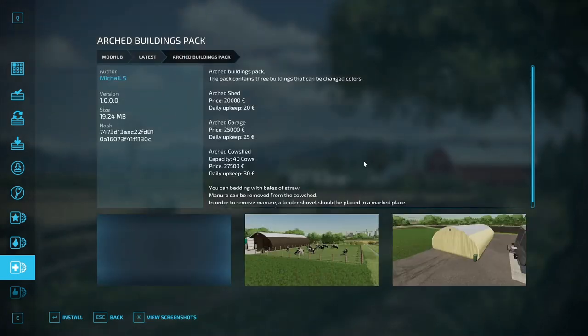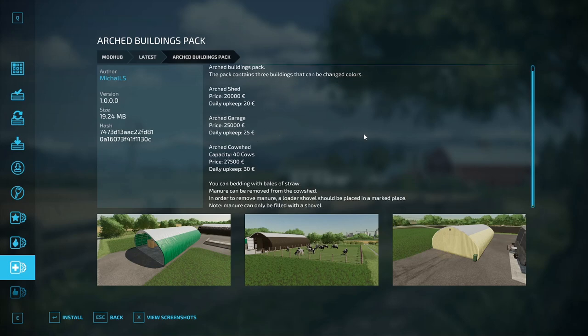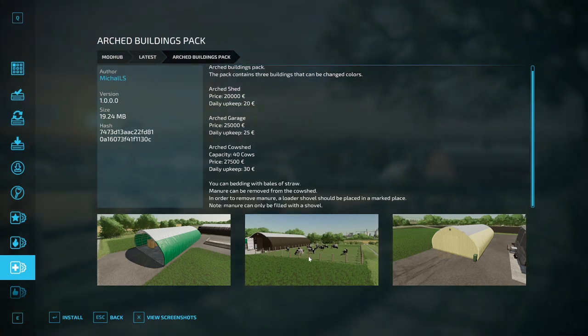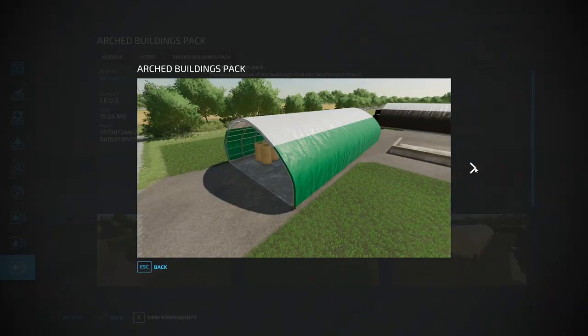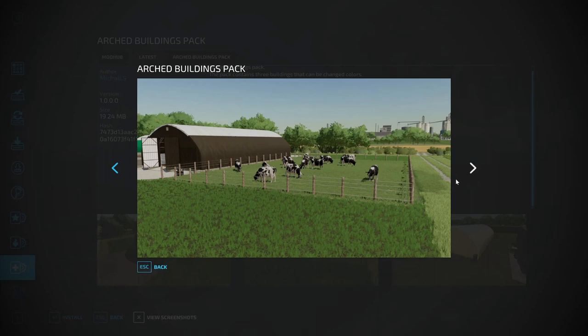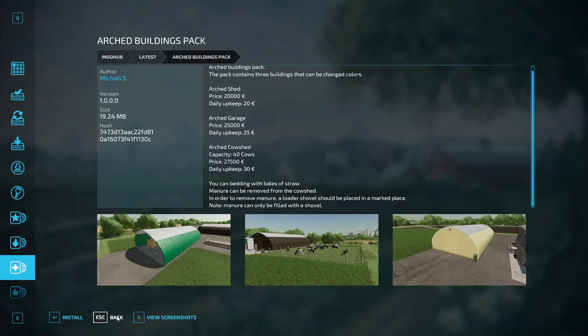Then we have the Arched Buildings Pack by Michael LS. The pack contains three buildings with changeable colors. The arched shed costs $20,000 with $20 daily upkeep. The arched garage costs $25,000 with $25 upkeep. The arched cow shed holds 40 cows, costs $27,500 with $30 upkeep, and you can bed it with bales of straw. Manure can be removed from the cow shed using a loader shovel placed in a marked location - manure can only be filled with a shovel.